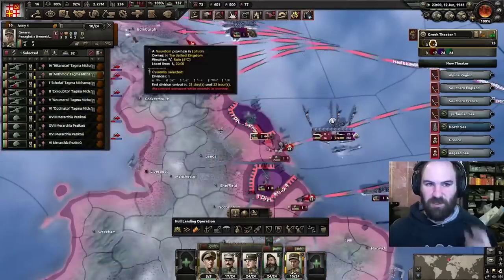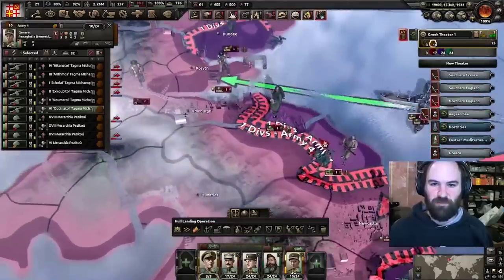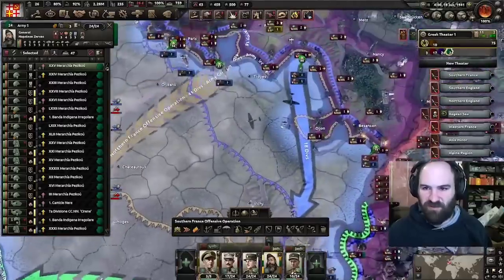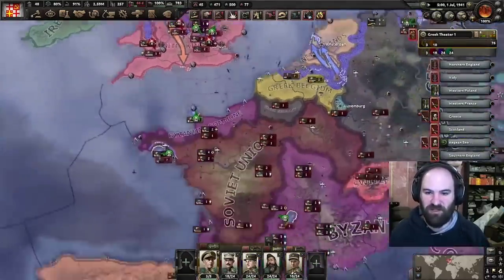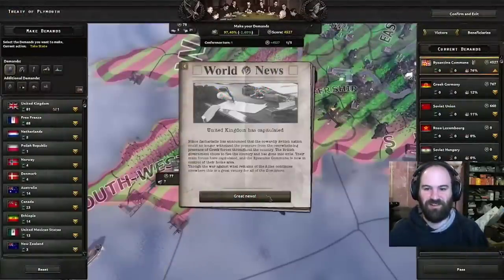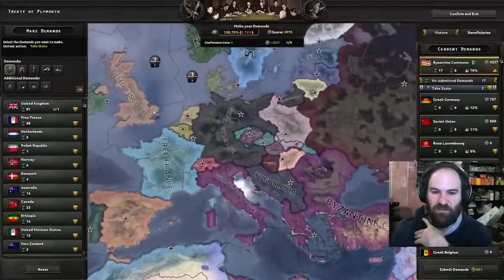We actually outnumber their fleet up here and yet they were stomping us. Paris fell. We need to take some extra stuff before these guys collapse. There goes France — or regular France I guess. We really need our troops up here, because now we're starting to struggle to push through. We need the Egyptian territory, Syria, Cyprus, Malta, Tunisia and Gabes, and then Yugoslavia — that's all we absolutely need. Other than that, we can just puppet some people. The Soviets didn't have many points in this war, so that works in our favor.